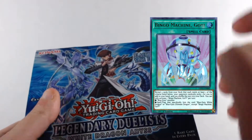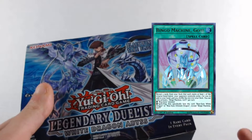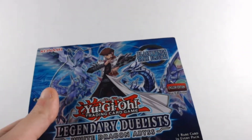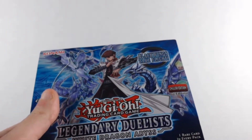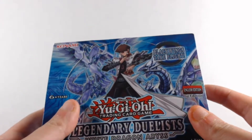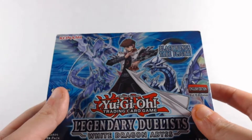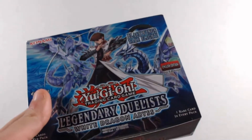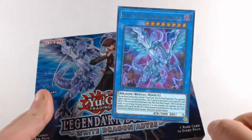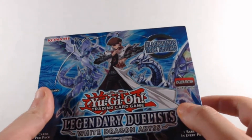The card I'm really looking forward to pulling is the Bingo Machine Go — it's a really big support card. You reveal three cards from your deck, your opponent picks one, and you keep it in your hand. It goes for around $30-35. I'm also looking for the Blue Eyes Chaos Dragon, which I pulled in my last video — that one's around $10.